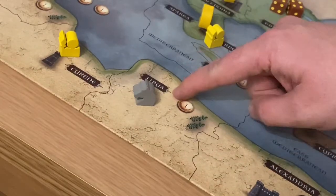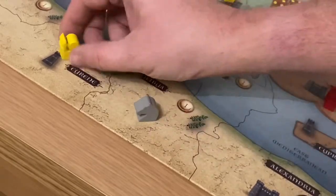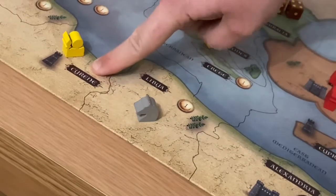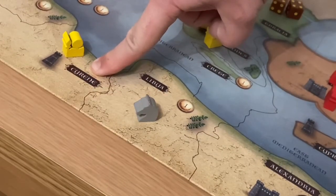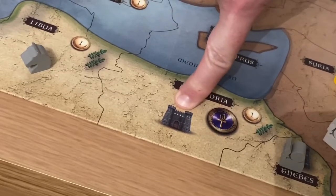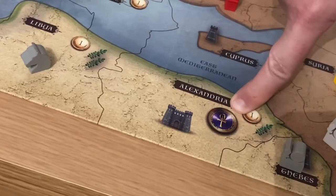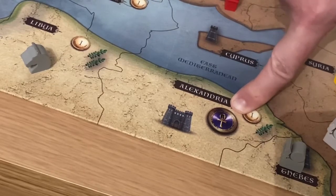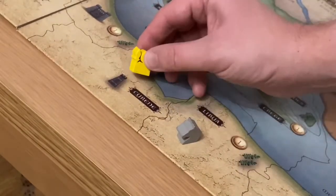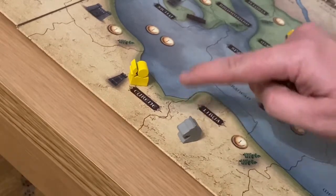When two units battle against each other you need to calculate their strength. A cavalry unit has two strength and an infantry unit has one strength. A defending unit gains one extra strength just for defending a territory. If a defending unit is in an area with a fort they get two extra strength, and if they're defending their home territory they get plus four to strength. For example, strength two against strength one plus one for defending is two versus two.